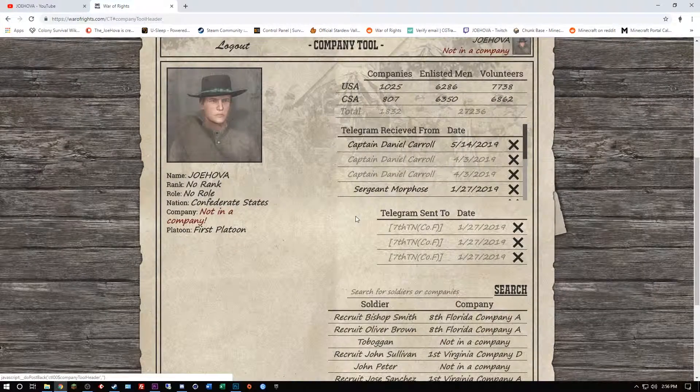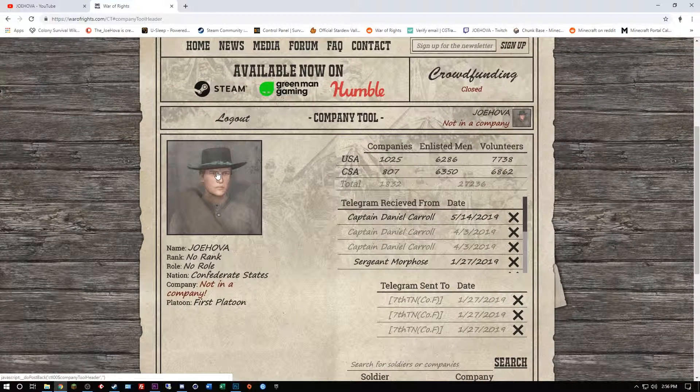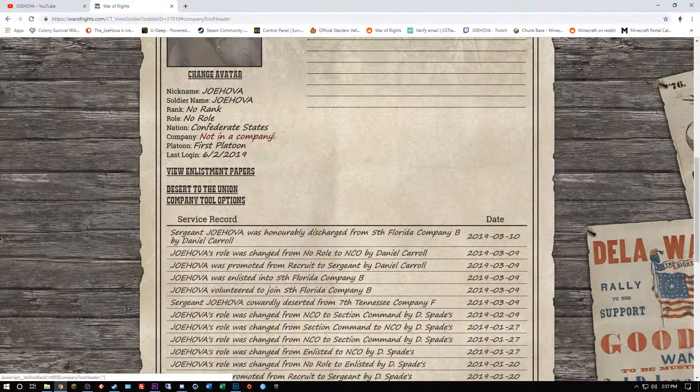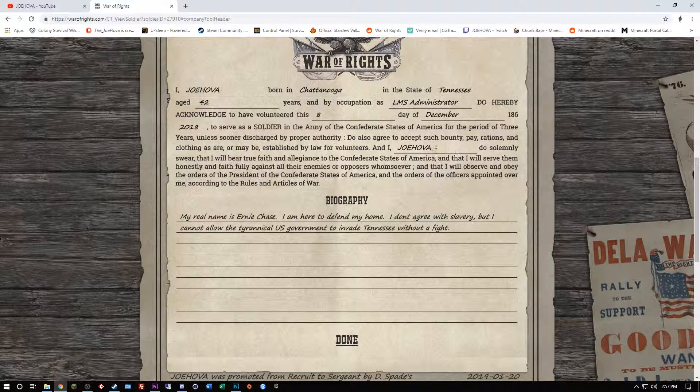When you create an account, you're going to set up your character. You're going to get to pick your avatar, set up where you're from, things like that. You can see it says that I'm not in a company. I can view my enlistment papers — this is what you're going to fill out for yourself, you just put in all this information.